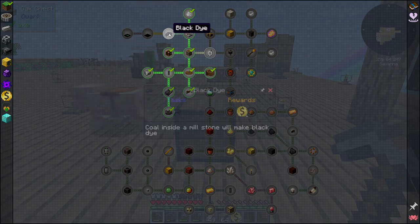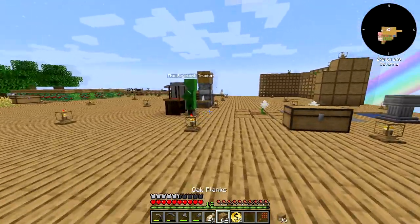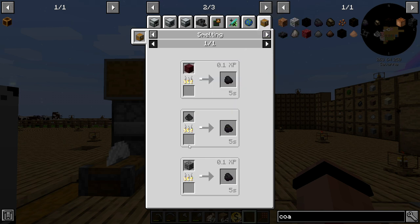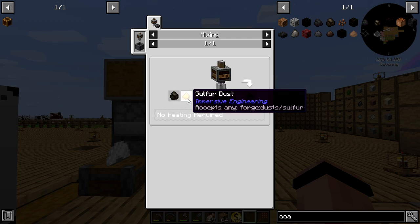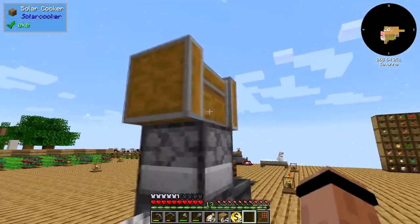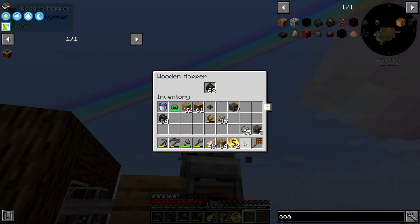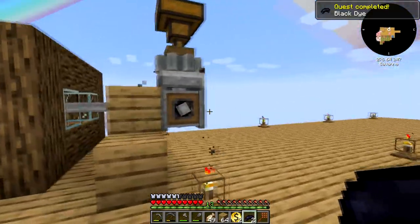Coming over this way — black dye. Coal inside a millstone will make black dye, and I'm going to guess this was actually meant to say charcoal because we don't have coal. I've got a whole stack of charcoal over here, let's go ahead and stick that in. There's black dye — charcoal works just fine. Sky buck, thank you very much.